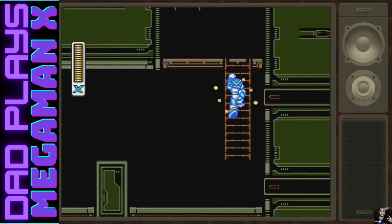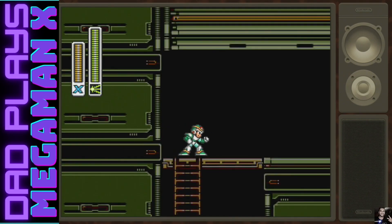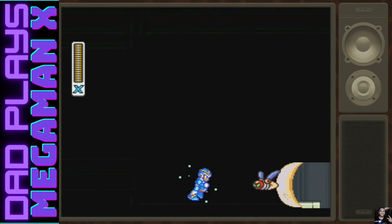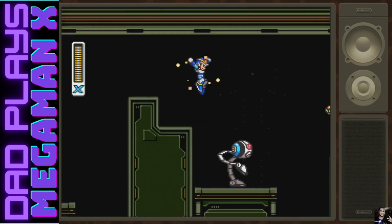So those blue orbs that fall - those are to refill our other weapon energy. When you use your other weapons they actually use up - see, so they finish up - so you have to recharge them with those blue ones.